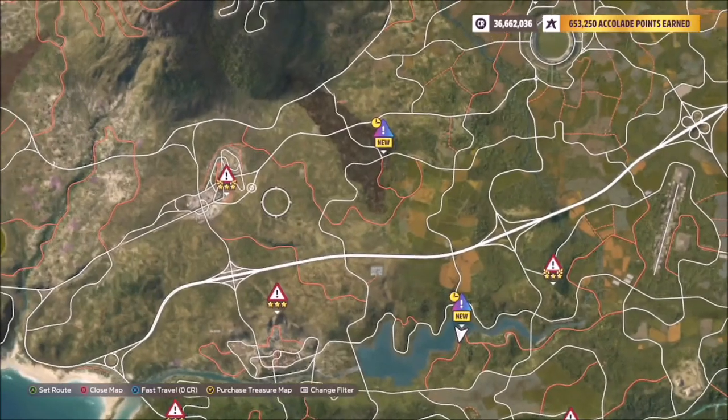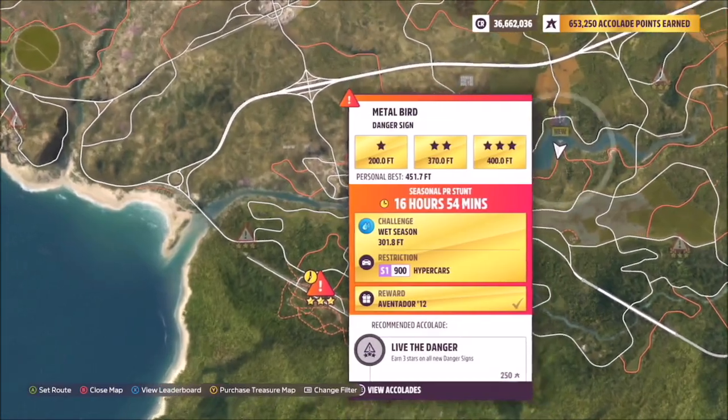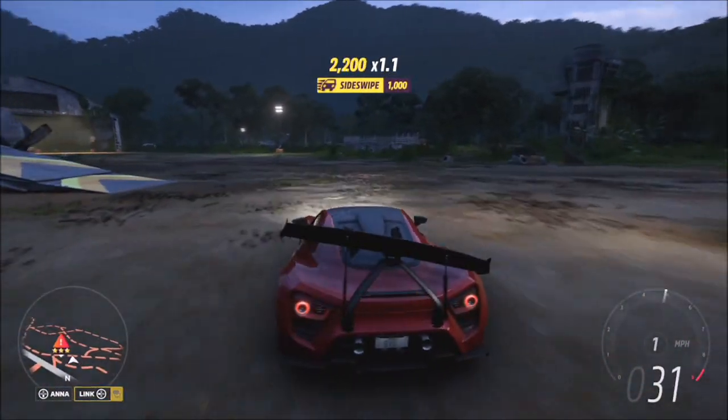The Metal Bird danger sign is located down at the abandoned airfield at the very bottom of the map. It's not the one at the end of the runway — it's the newest one added slap-dash in the middle, the danger sign that's on the wing of a plane.